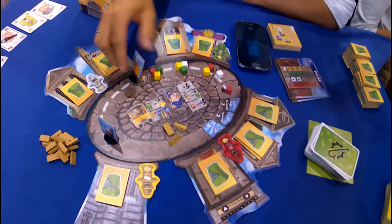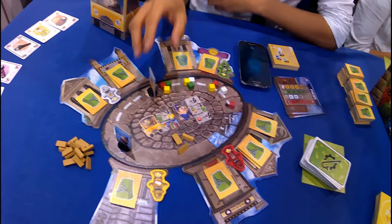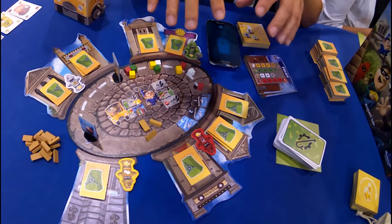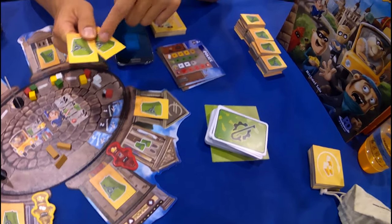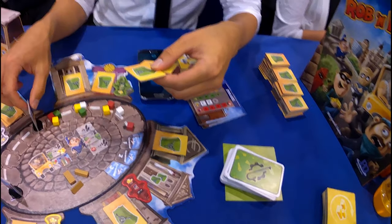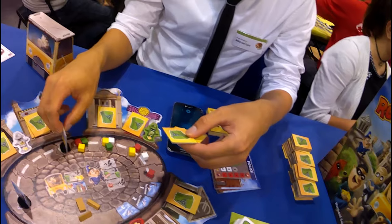How can the players move forward? They will do one robbery after the other. If they can crack many safes, then they can go many steps. Otherwise, the policeman will go many steps.